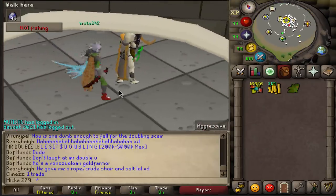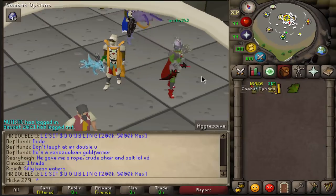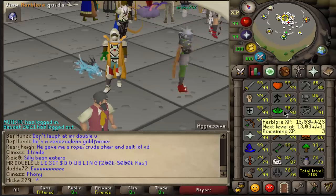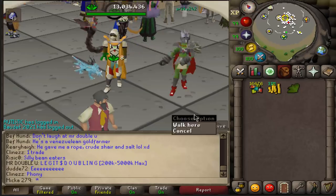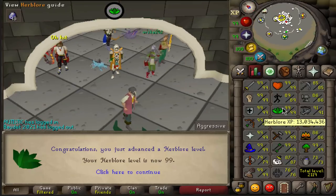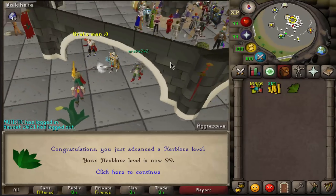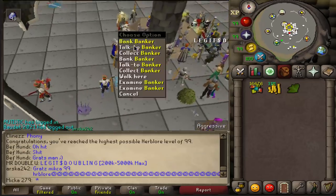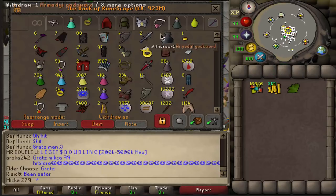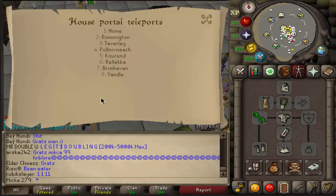Here we are on our main account. This 99 from 78 to 99 took me about three days. I did anti-venoms which is the most expensive method — it cost me about 200 mil, a little bit over it actually. But in my opinion it is all well worth it because I'm finally done with the skill that I thought I would never have 99 in. And there it is — the 99 herblore on this account coming through. Let's get the cape. I've never had 99 herblore before so the cape will be pretty new to me. I think I can teleport to Taverly — there you go.